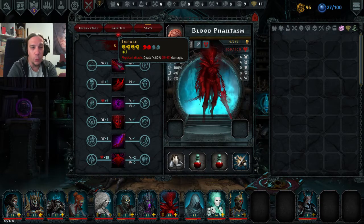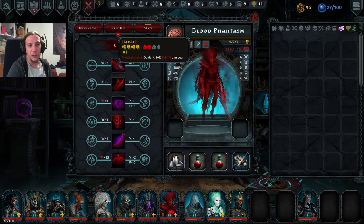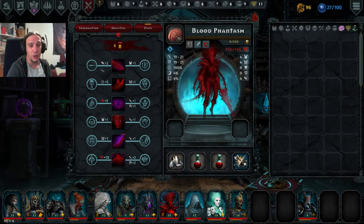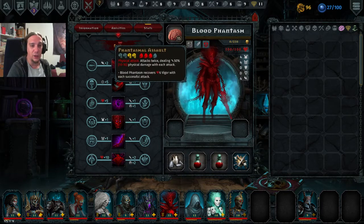First skill: one step forward, double attack on the first two slots. It's quite nice that this move can be done from every slot in your formation. Upgradable to more damage directly or more damage on crit. Pretty straightforward and useful.